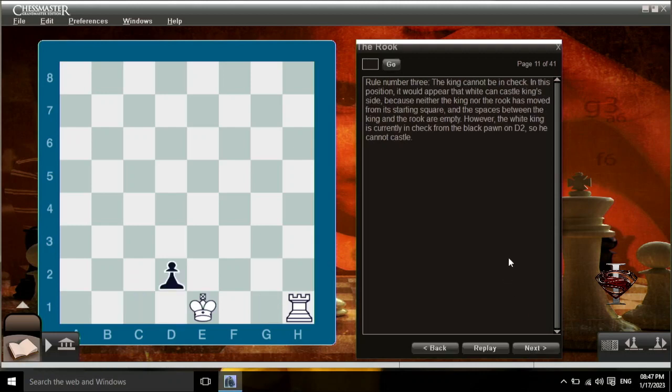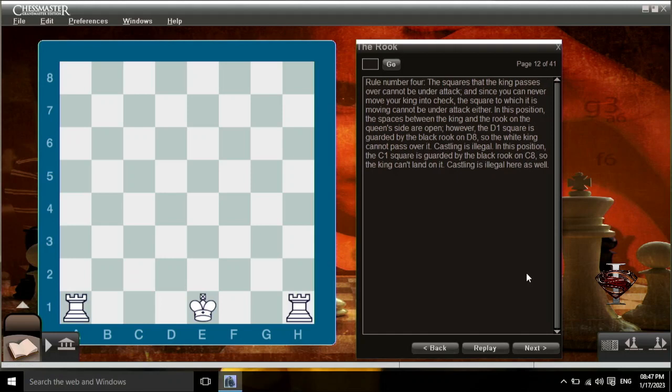Rule number three: the white king is currently in check from the black pawn on d2, so he cannot castle even if neither the king nor the rook has moved and the spaces between them are empty. Rule number four: the squares that the king passes over cannot be under attack, and since you can never move your king into check, the square to which it's moving can't be under attack either. If the d1 square is guarded by the black rook on d8, the white king cannot pass over it — castling is illegal. Similarly, if c1 is guarded by the black rook on c8, the king can't land on it — castling is illegal there as well.